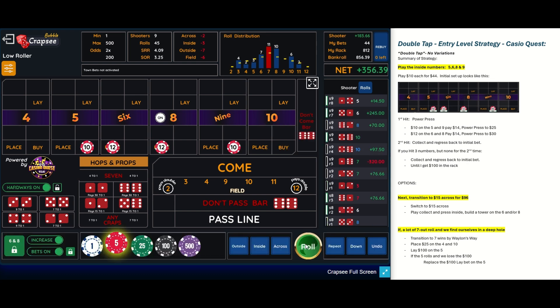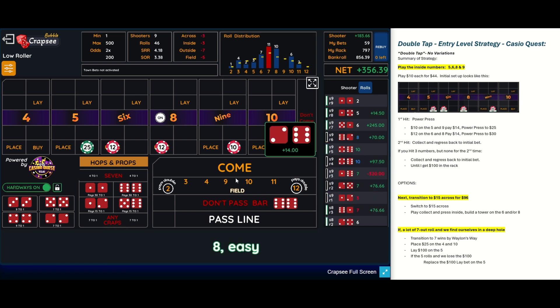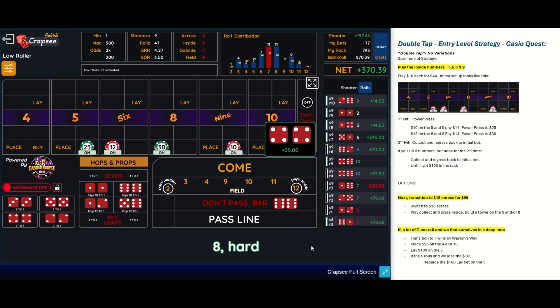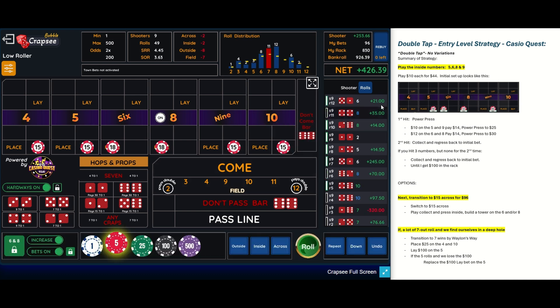So because we're up, we're going to go back to conservative mode — 44 inside. When we hit a number, we're going to tap it once; if we hit it again, we'll double tap it and take it down. So we've hit the five and we've hit the eight. We just hit the eight for the second time, so we're going to take that down and replace it. Looks like we're going across this time — instead of 44 inside, we're going to go 96 across.